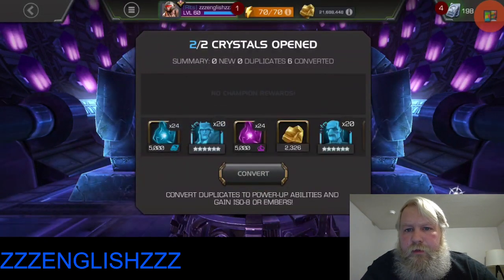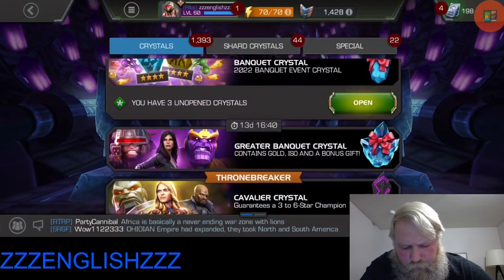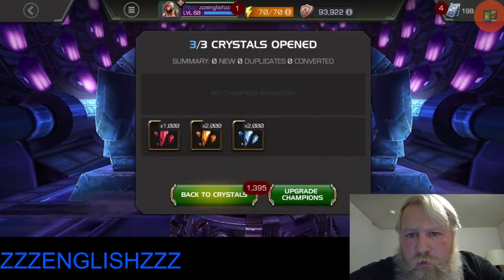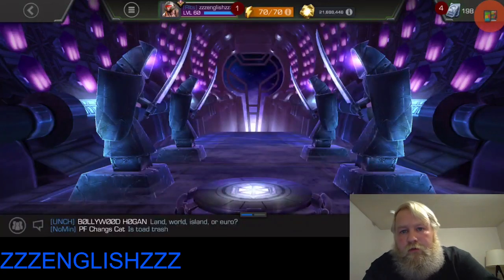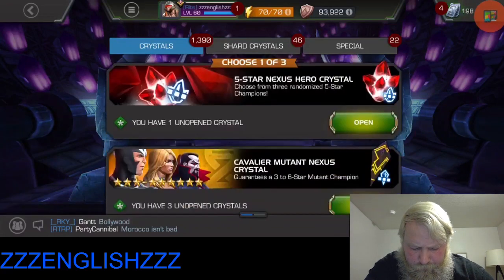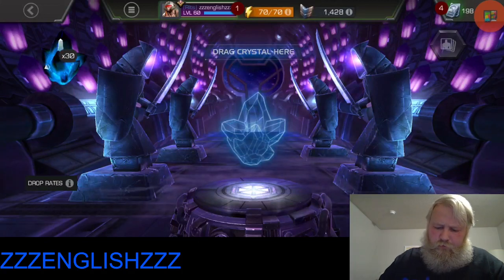Next let's go see about that tech abyss nexus crystal and see what we can get from this one. We got three of these small banquet crystals - let's just pop them. Some shards - can never have too many shards to open up ISO later. We have some six star signature stones, we have 30 of these, so let's go ahead and pop these. Oh, it looks like I got a lot of tech.